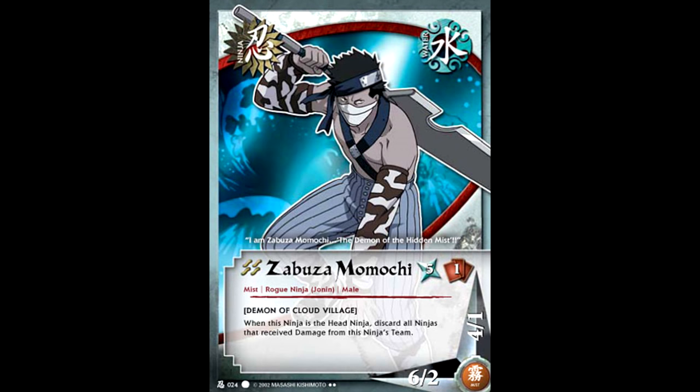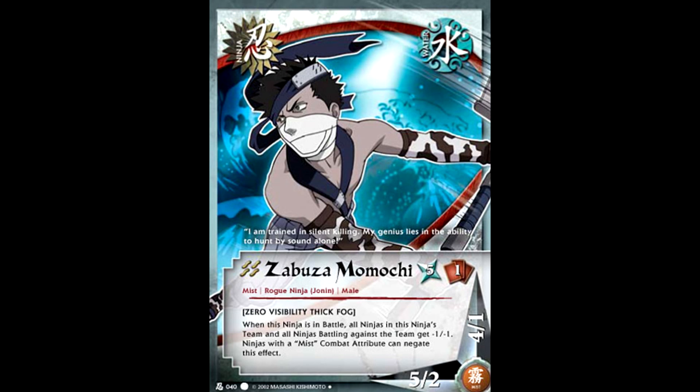Another important late game pick was going to be your Zabuza. The most powerful and popular Zabuza at the time: if a ninja was damaged in any way by his team, it's just discarded instead of injured. This made healing through the Third Hokage impossible, and it also meant your opponent couldn't chump block because that ninja was dead forever. Some people opted to run another Zabuza — a 5-2 that made all of your opponent's ninjas minus-one-minus-one — but it wasn't very common.